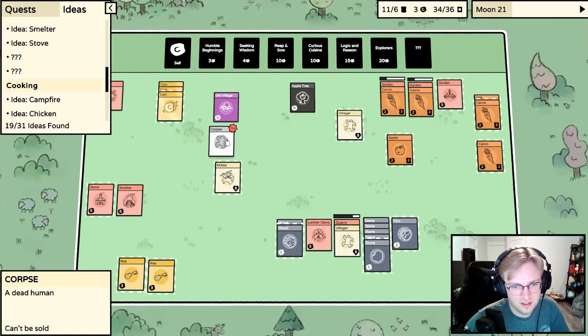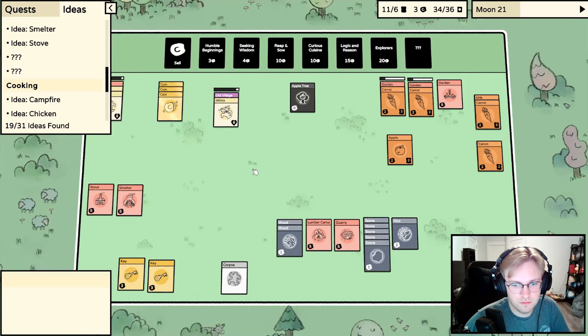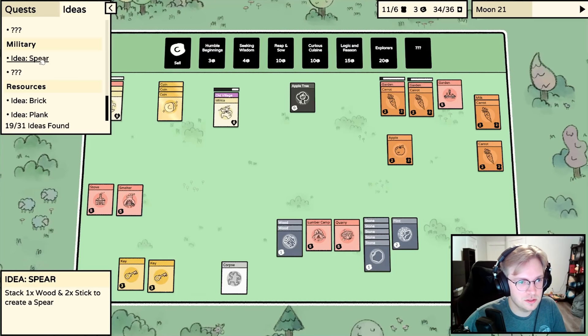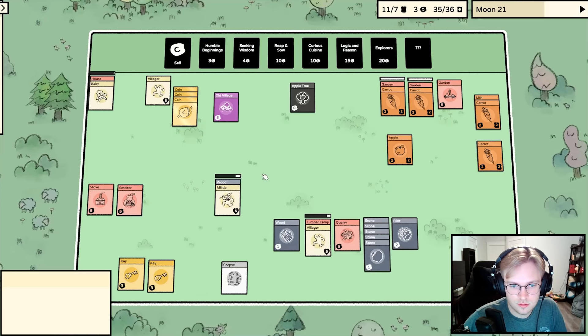We need to make some babies and figure out how to get our militia back. I guess we don't have to worry about feeding for now. To make a militia we need a spear - one wood, two sticks. We'll get that after we get the baby. Keep the baby in the house and put someone on the wood to get a stick.